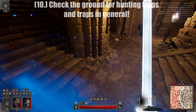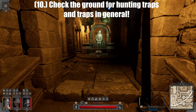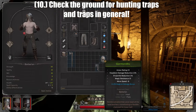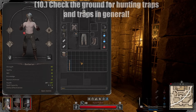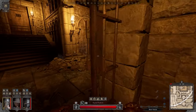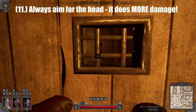Tip number ten: check the ground for hunting traps, especially if you've sighted a ranger. You should always check the ground for traps in general, but hunting traps especially can be very bad if a ranger is nearby. Don't let yourself get caught in a ranger trap — it can be very infuriating, so save yourself the headache and always look out for those traps.